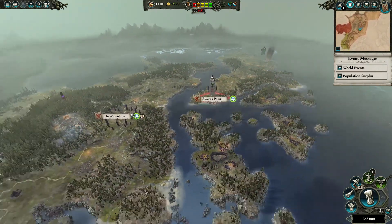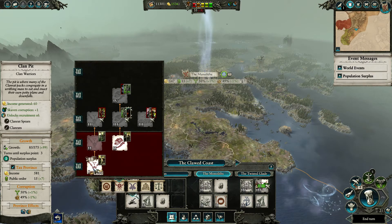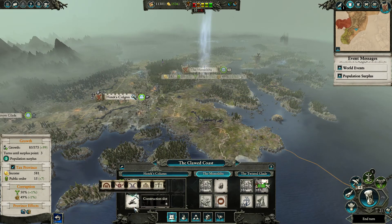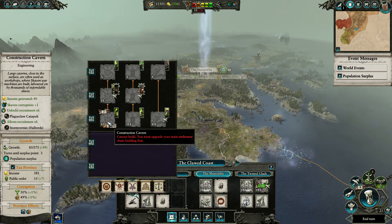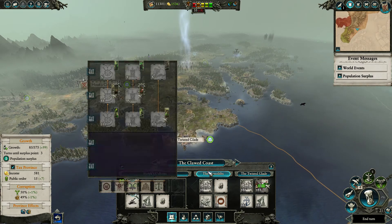As you can see, got a lot of buildings upgraded. On the building side, I actually destroyed the barracks because I wanted to build it here instead, as this one could go to tier three. So getting stormed through quickly, and when this gets to tier three I'm going to work on the construction cabin so we can work our way up to getting doom wheels, warp lightning cannons, plague catapults, that sort of thing.